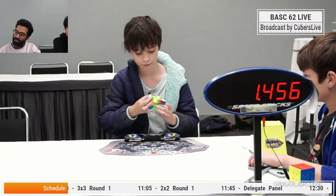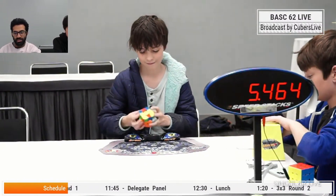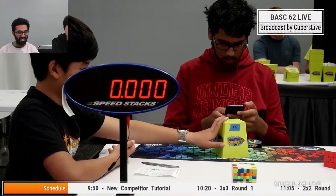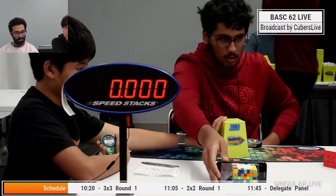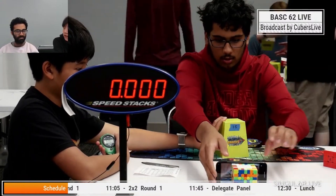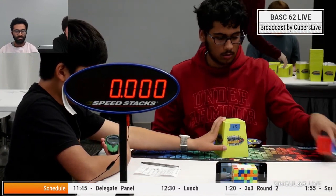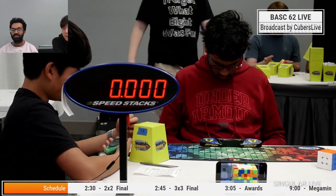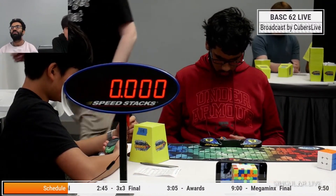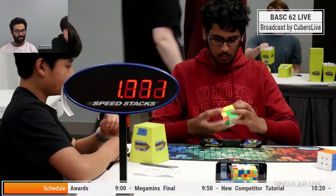I only know it because Felix did it in one of his Friday Floors videos. The one with the N perm was a really good solve until I got to last layer, because I should have done the EO ZB there instead of doing an N perm. But last layer was pretty solid. I can't be mad at a 6.6 — I haven't seen anyone else get a six, so I think you've got it on lock.